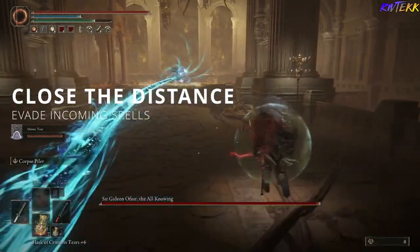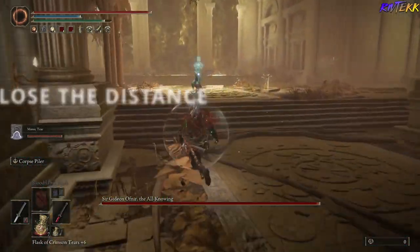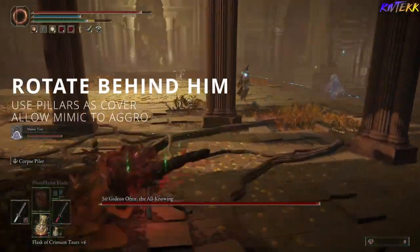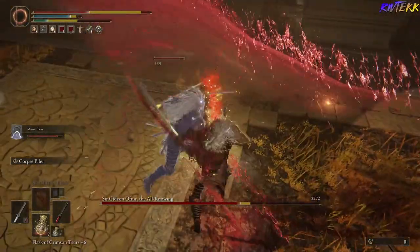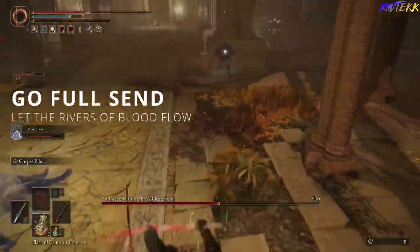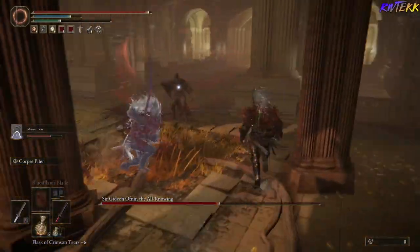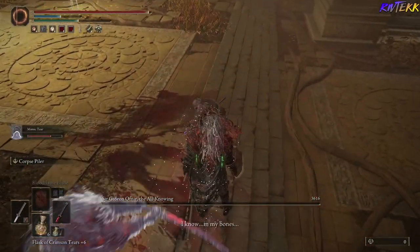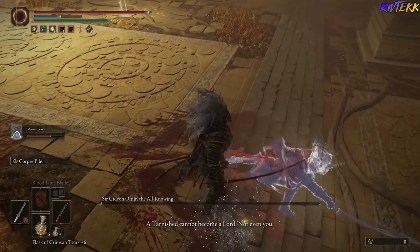You're going to want to avoid all of these attacks — be careful, he does cast very fast. Then what you're going to want to do is rotate around to the side, let your Mimic distract him, and then spam Rivers of Blood. Rotate around to the side again, let your Mimic take his attention, and just keep spamming Rivers of Blood. And that's how you defeat him in less than a minute.